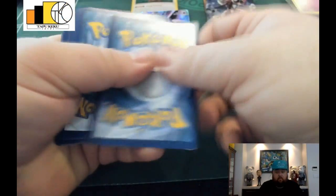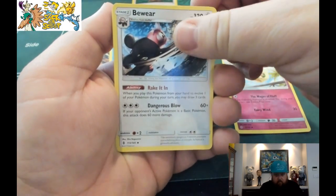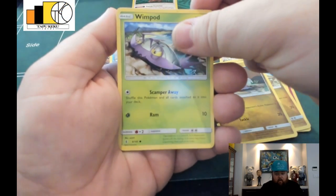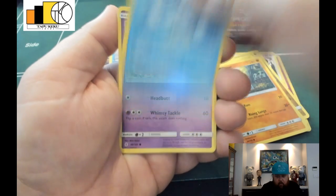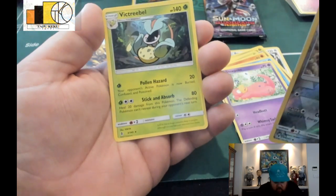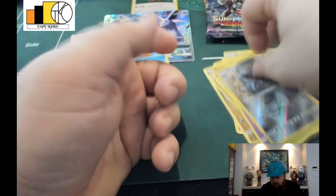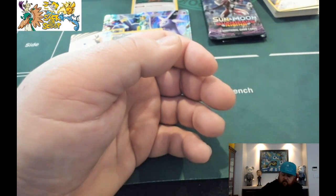There we go — we got a Wimpod, Bewear, Slugma, fighting energy, a Goomy, a Wimpod, Nosepass, Wishiwashi — what a Wishiwashi of a card! — a Slowpoke, a reverse holo Mawile, and our rare is a Victini. Once again, if you want any of those cards just comment below and I will be randomly picking winners to give these cards out to.